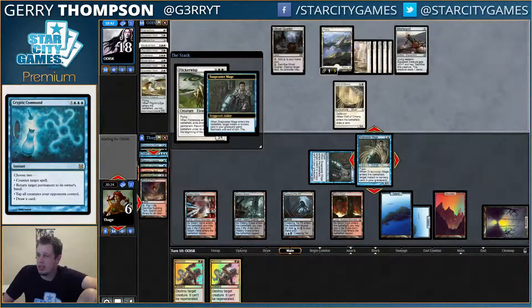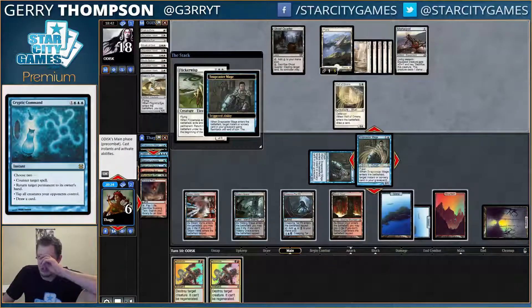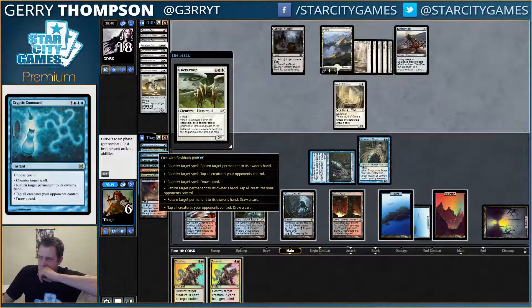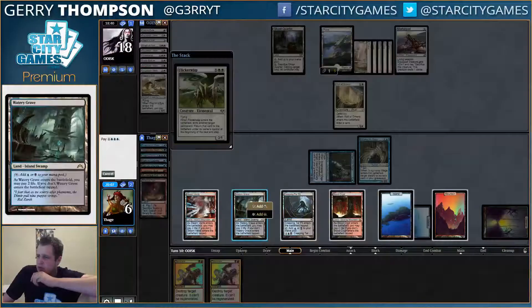I can Cryptic to bounce my own Snapcaster, which is a little risky because they could Path my Snapcaster and then I'm down a card. It's basically like I'm losing two points of damage to get a Serum Visions instead of a random draw. So I don't think that's really worth it.